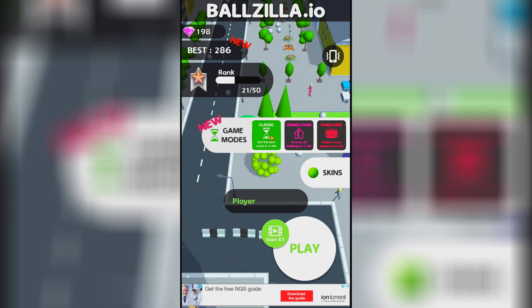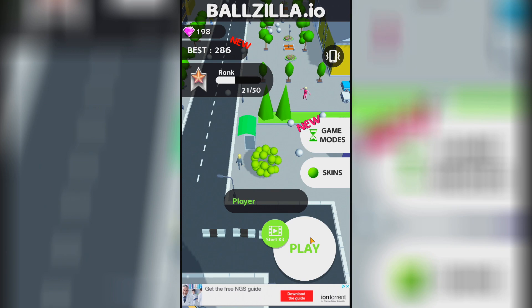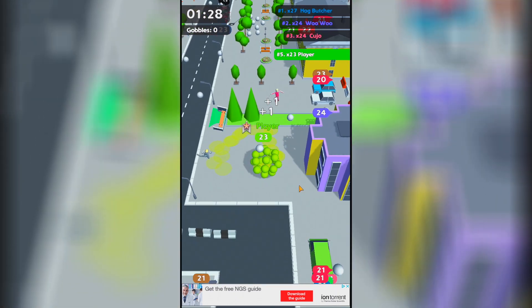Game modes: classic, demolition — destroy all buildings in five to two minutes — and hardcore. Okay, let's go to classic and play one more time.